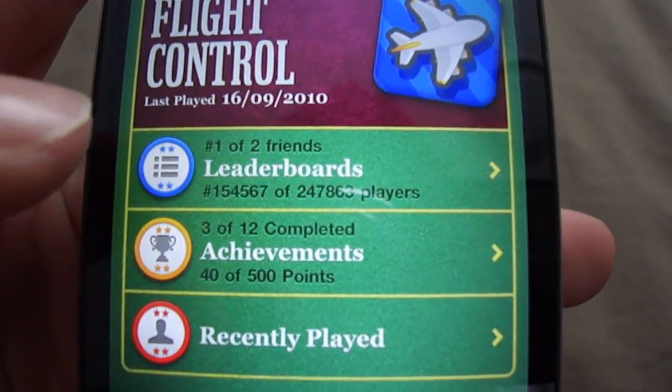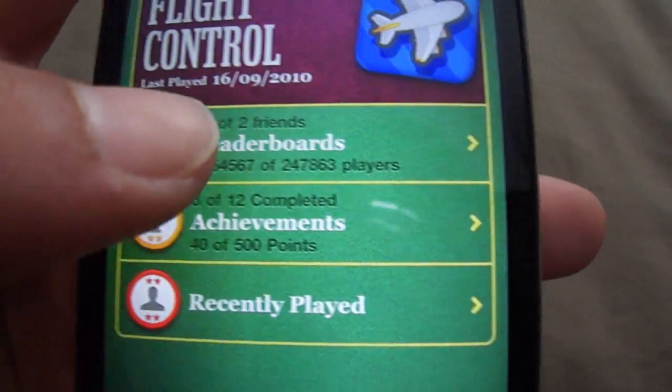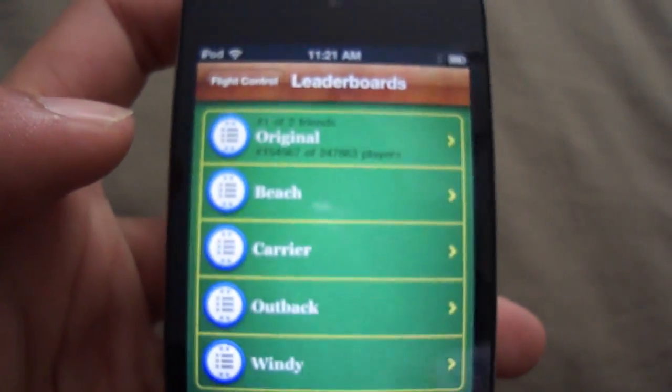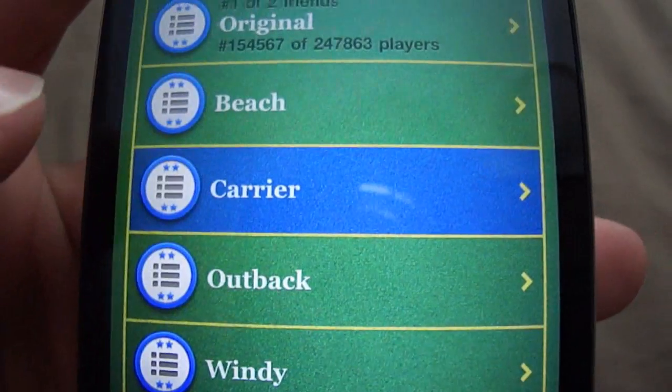So I'm going to Fly Control. Here it shows you the leaderboards, achievements, and recently played. Let's go to leaderboards — as you can see there it's got Original, Beach, and Carrier, which are just all the different levels.